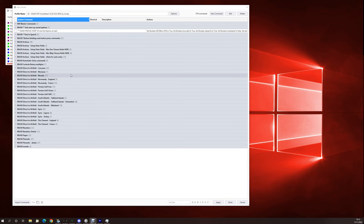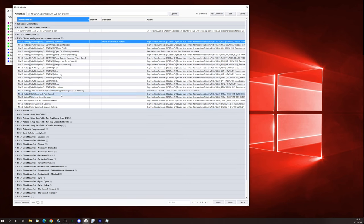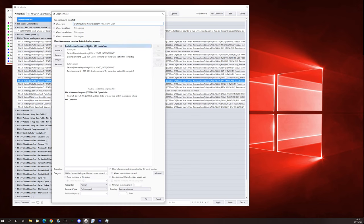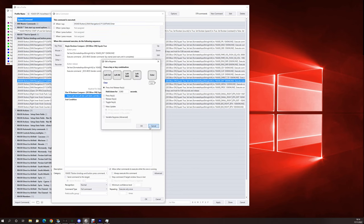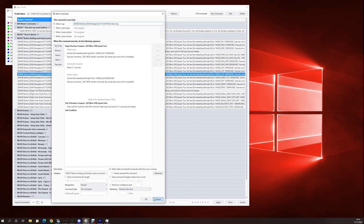If you're using standard VoiceAttack key press mode and want to change the button bindings, you can do that in the button bindings and button press commands section. This covers all the buttons on the NS430 and the rotary knobs. Just ignore the top DCS BIOS part — the key bind for standard key press is the key press being sent to DCS when the command is actioned. If you want to change it just double click to change the key press. Every other command references this section, so even if you change the actual key being pressed, everything else should still work.